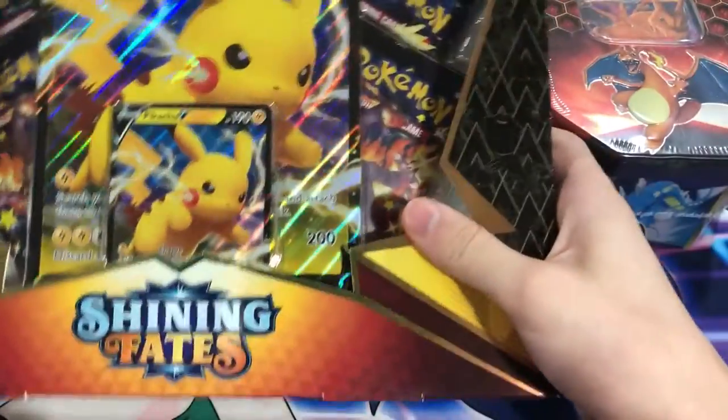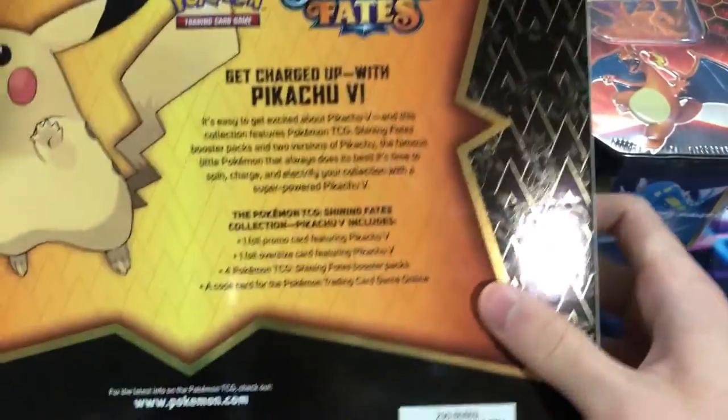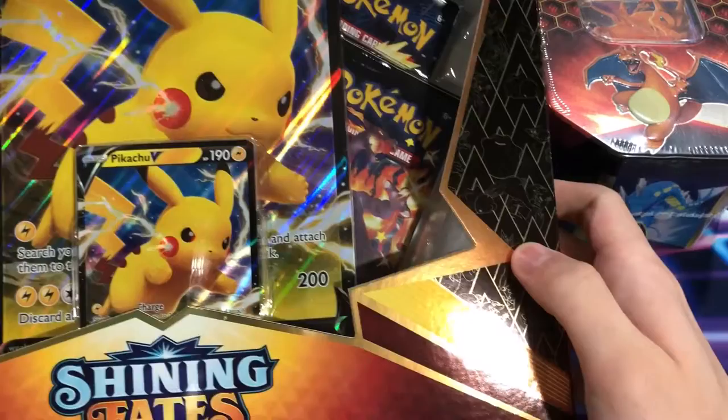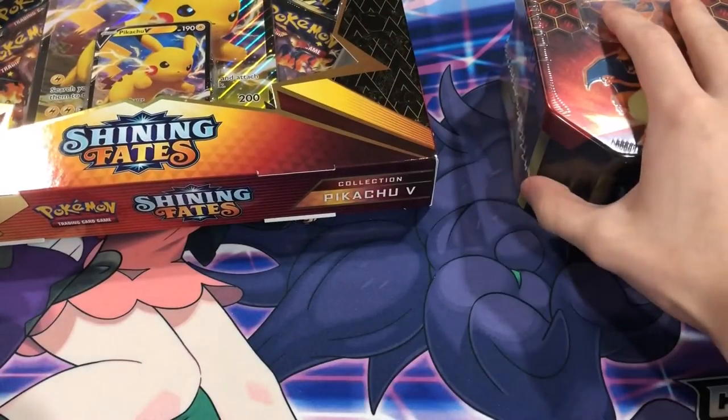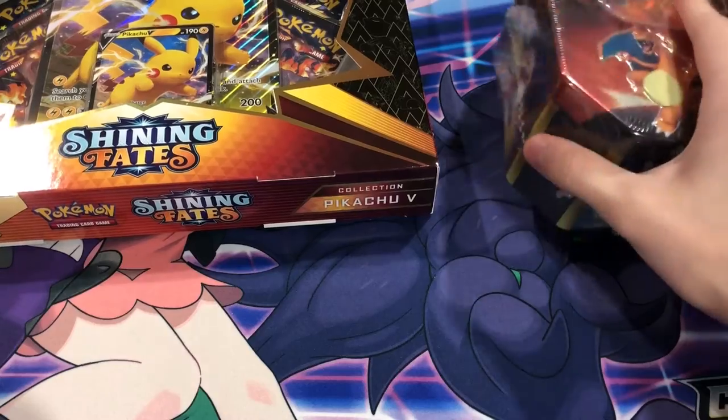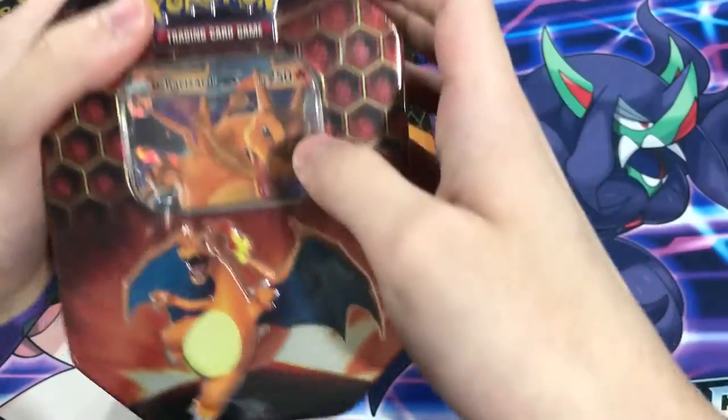Before we get into this video, I want to ask you guys to please subscribe to my channel - it really helps me out. Check out my other content, it's pretty awesome. The last time we opened anything Hidden Fates related was an ETB and we did get a gold card. Last time we pulled from Shining Fates was the Ditto VMAX, so you know both sets have been treating us well. Let's see which one does better in this video.